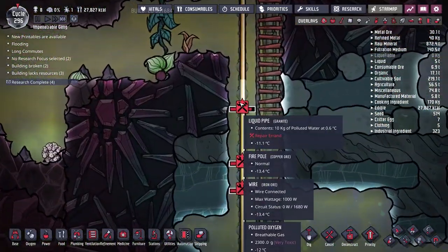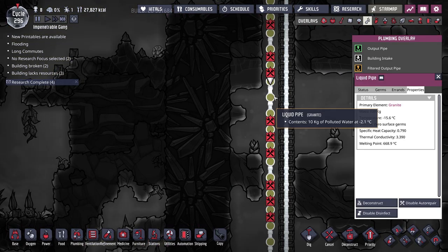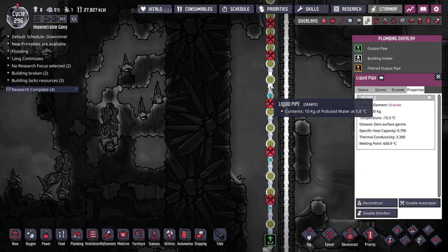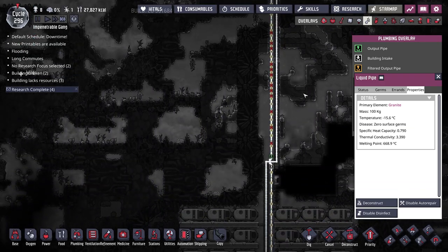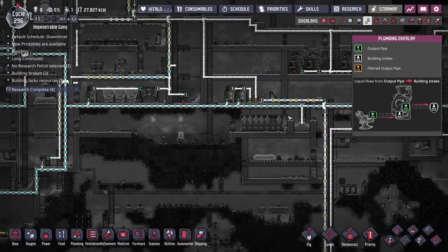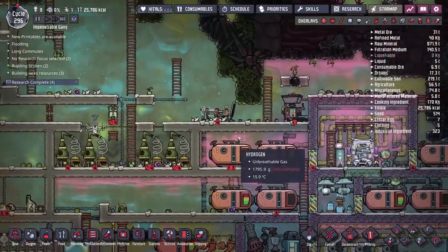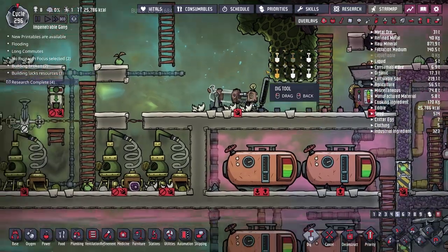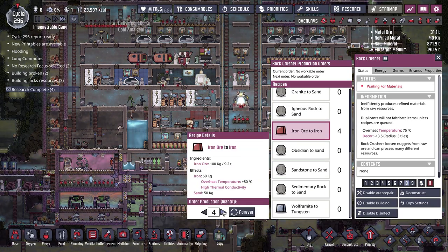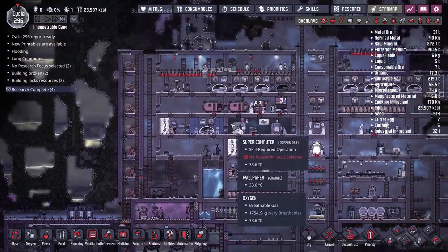For whatever reason our pipes are breaking — I'm not sure if it's the sharp change in temperature going from very hot to very cold. Everything is getting set up; we do have to power the filter so we'll hook that up. Now that the hydrogen generator is down we'll dig out a little bit of slime here and make room for our next battery. The battery requires some refined metal and since we're still setting up the metal refinery we'll do it in the rock crusher for now.